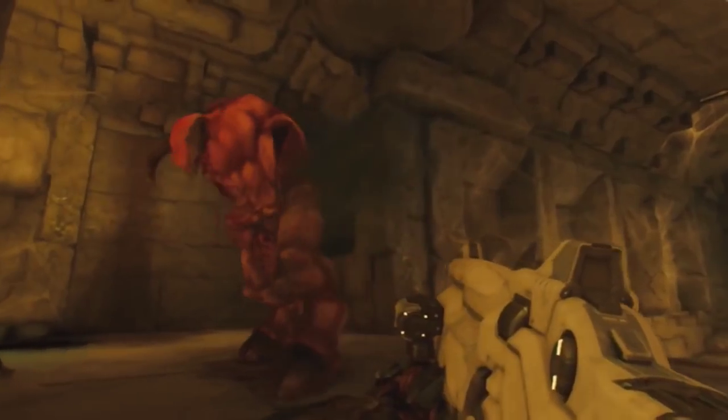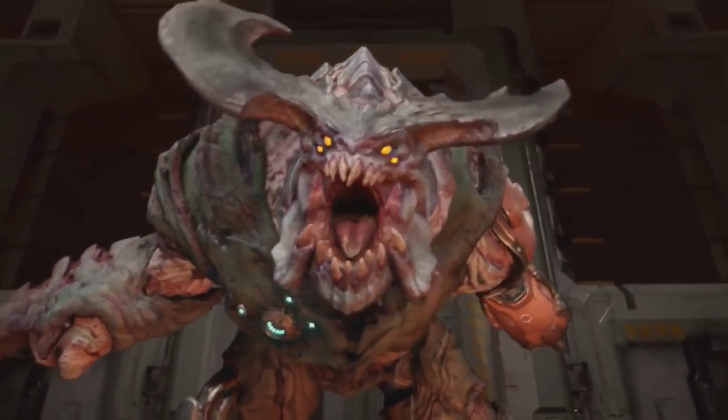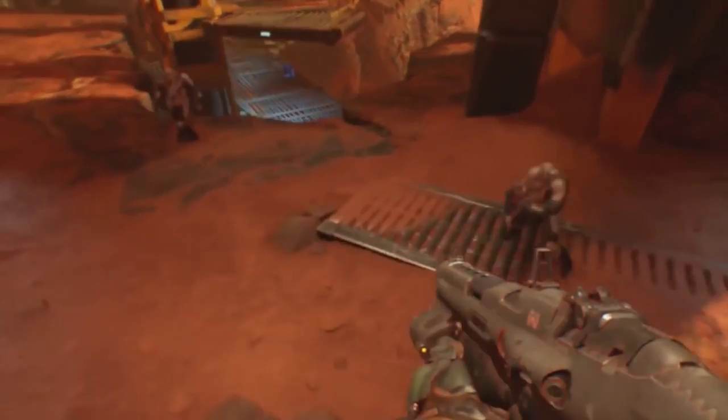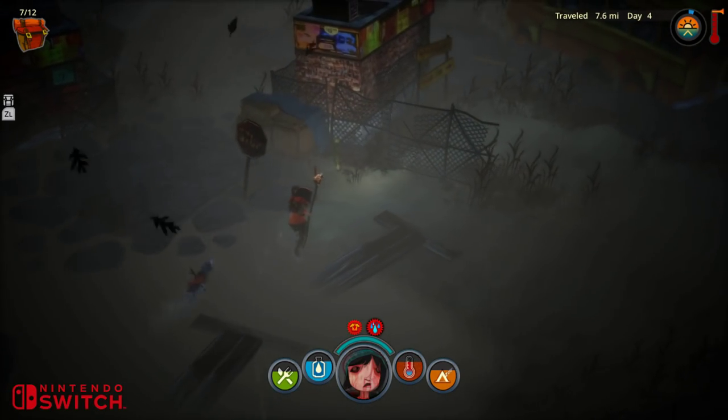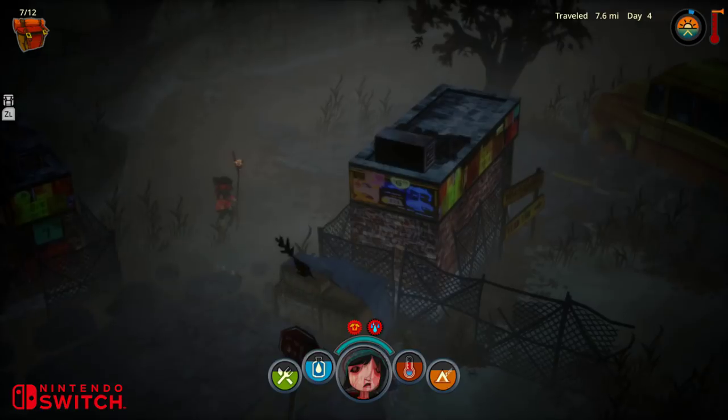For example, id Tech 6 is looking great with the Doom 2016 port, showing how high-end AAA releases can work on Switch. While Epic's Unreal Engine 4 also appears very adaptable too, with titles like Snake Pass and Rime handing good experiences on Nintendo's console that work really well.